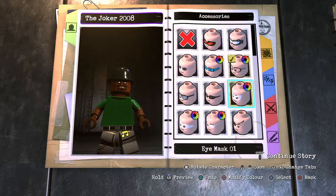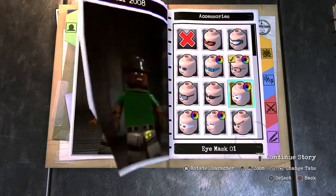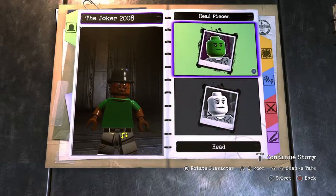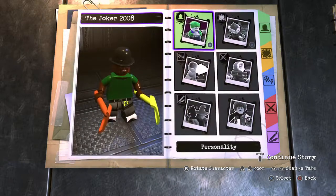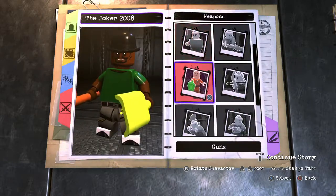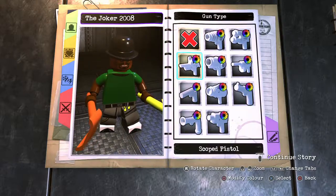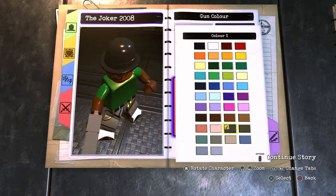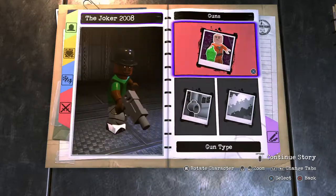Paint the glasses black and there you go — you've got Big Smoke, essentially. And of course, if you want, you can give him a gun. Go to blasters, scroll down to machine gun, and make sure it's a grey gun.